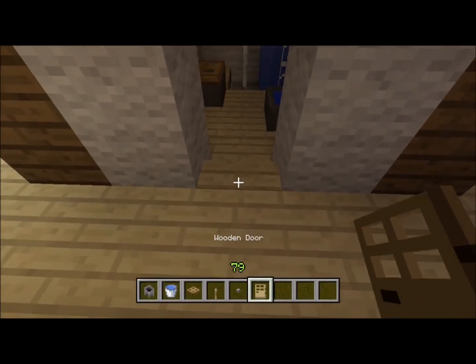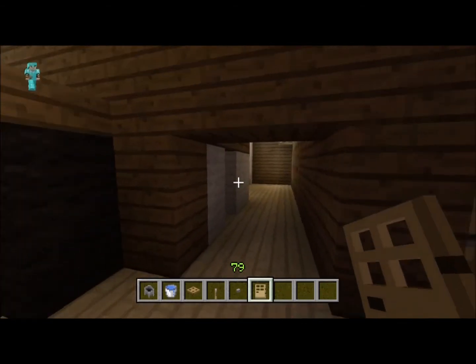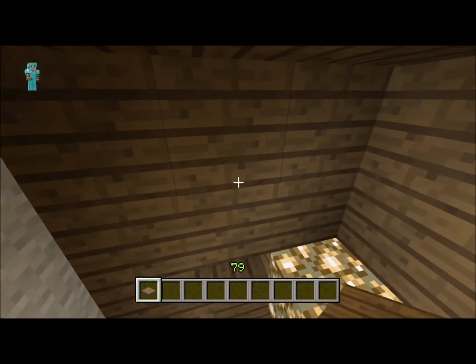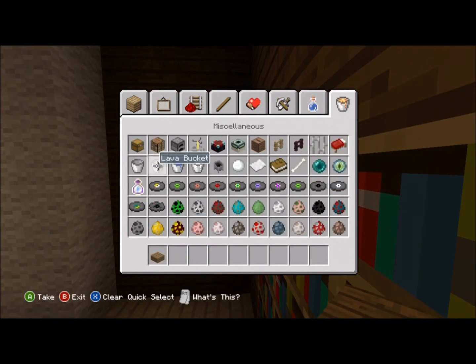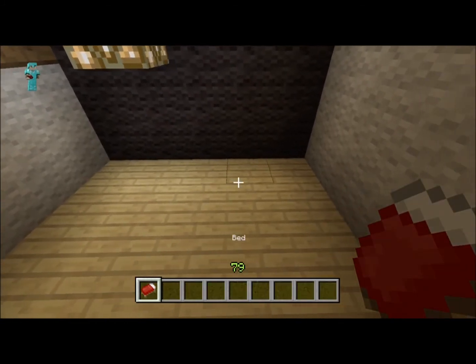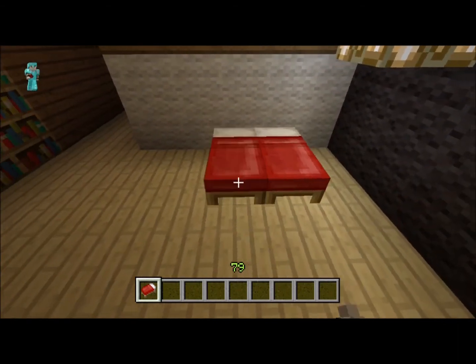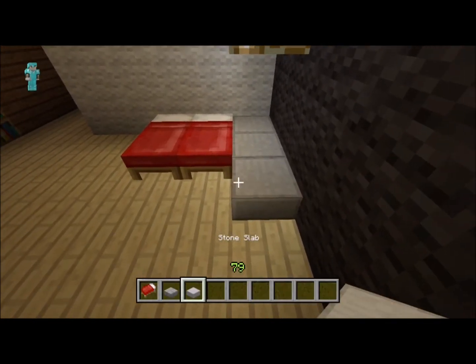Now we're gonna place a door on this outside part right here. Over here we're gonna do the same little storage section, because storage is probably going to be an issue in this house. So I'm gonna put chests here — that's storage right there. Now to the beds — they're gonna have some lavish-looking beds. We're using stone brick slabs, and I'm gonna add some stone slabs.